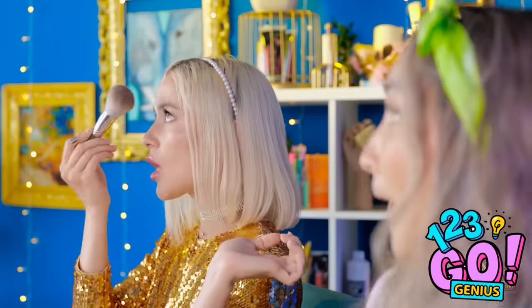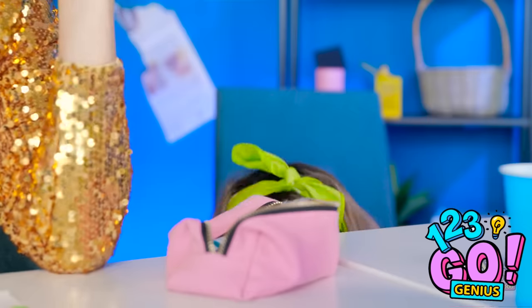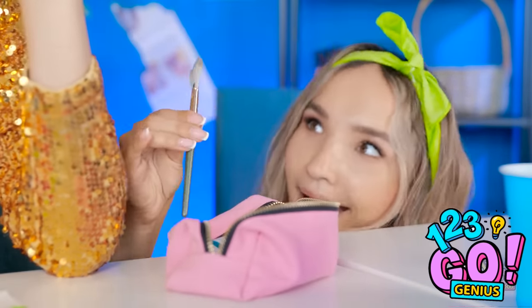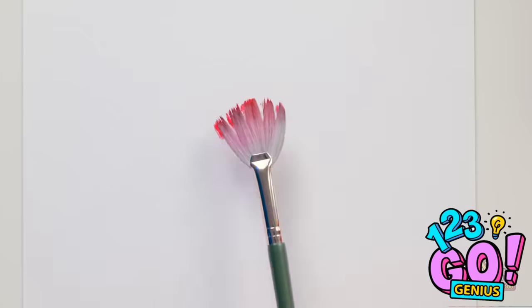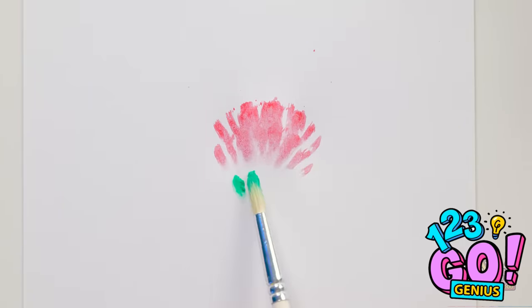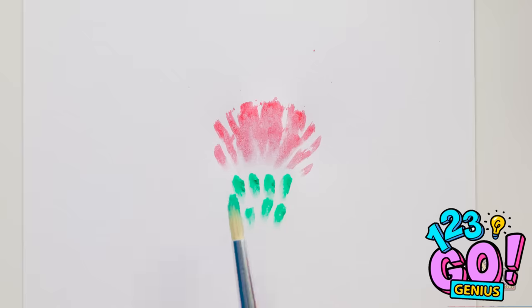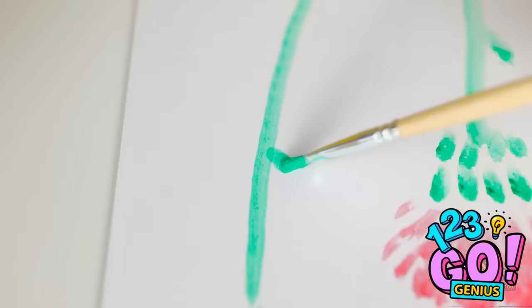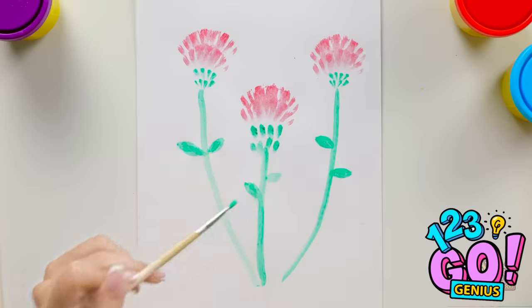Now I can do my makeup. Now's my chance — I need to look good, I have a reputation. This is just what I need. Now I can create my flower. I'll dab the paint on with this makeup brush, then do the same with green paint. This is looking great! I'll add some details and that's it! It's so pretty!